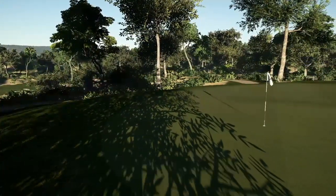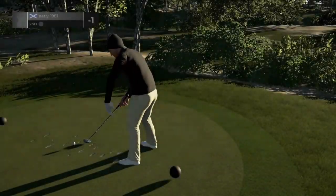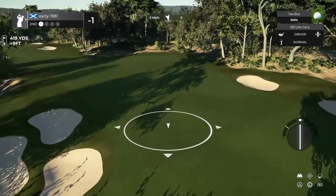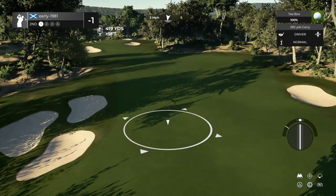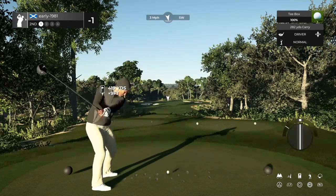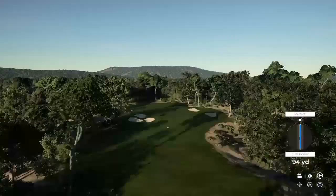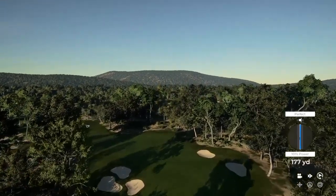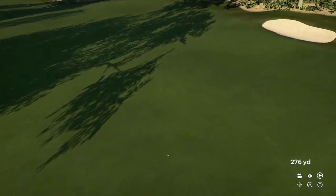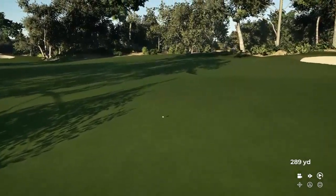We manage to drop that for an opening birdie - great start to this round. I do think this is the designer's third or fourth course design. Hole number 2 is a dog leg left par 4, fairly short. Let's try to take this down the left hand side of the fairway. Looks like it's going to kick over to the left hand side - no, it kicked more over to the right.